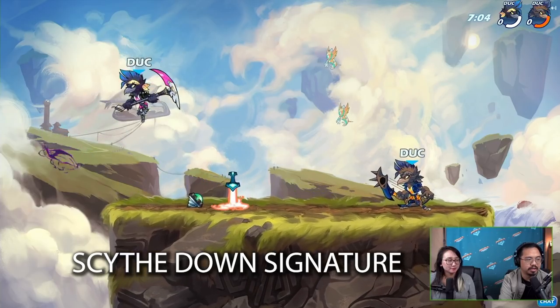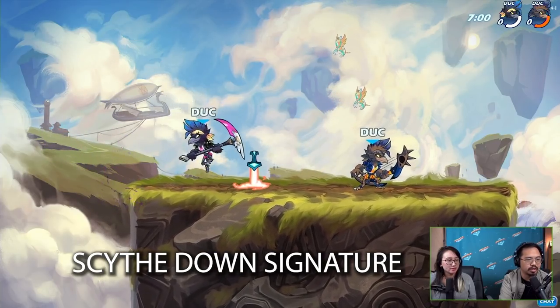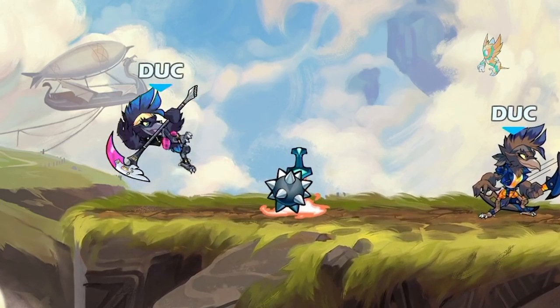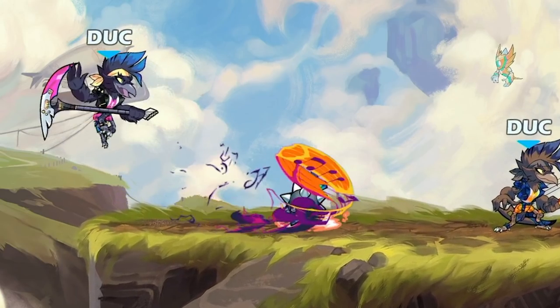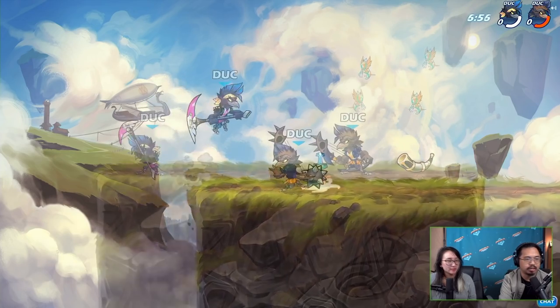Here we have the scythe down signature. This one's similar to a couple of other signatures — maybe Vow's gauntlet down sig or Queen Nai's spear down sig. The difference is this one can bounce off the ground if you use it on the ground and go a little further, whereas in the air it just shoots straight down.